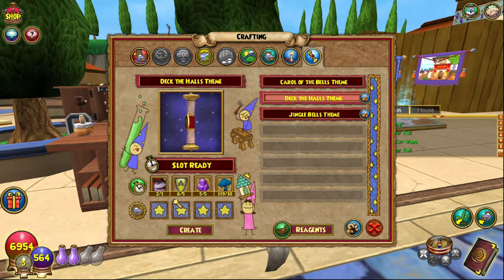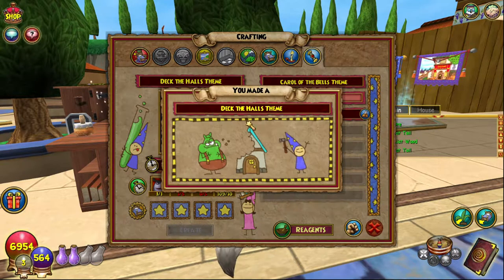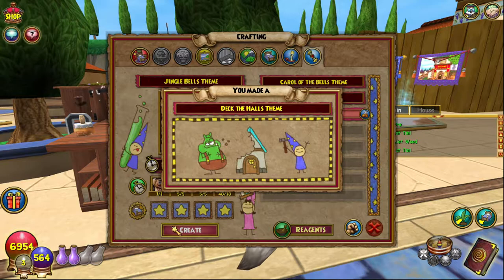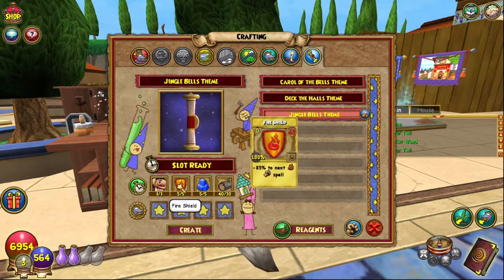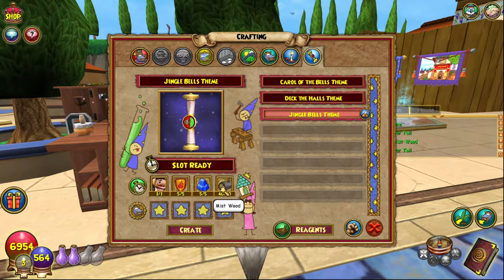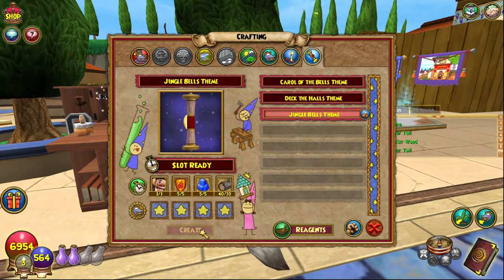Anyway, Deck the Halls also needs Mist Shields — go to Argleston again — Amethyst reagent, vendor, and Deep Mushroom, which you can just find around. Then Jingle Bells uses the Yule Toy again, just like the first one, plus Fire Shields from Argleston, five Sapphires from any reagent vendor. There's a video on reagents in the Reagent Hunter series, which you can find in the top right corner.